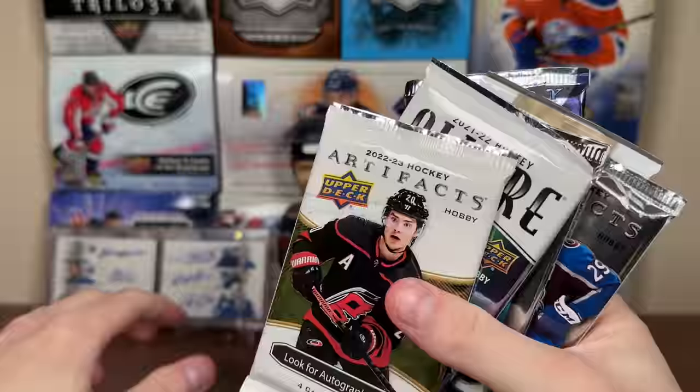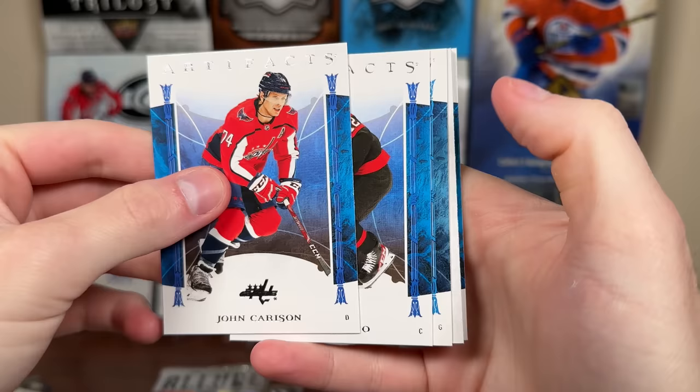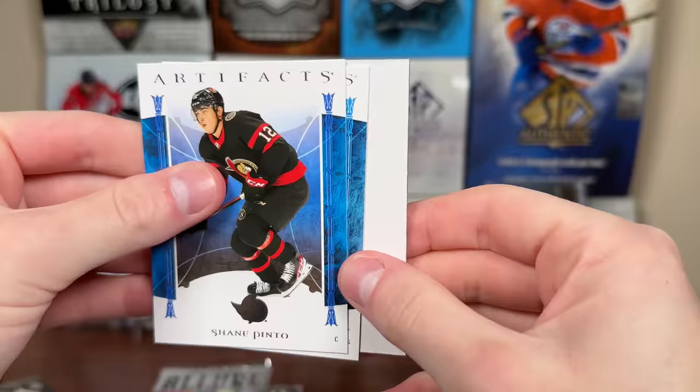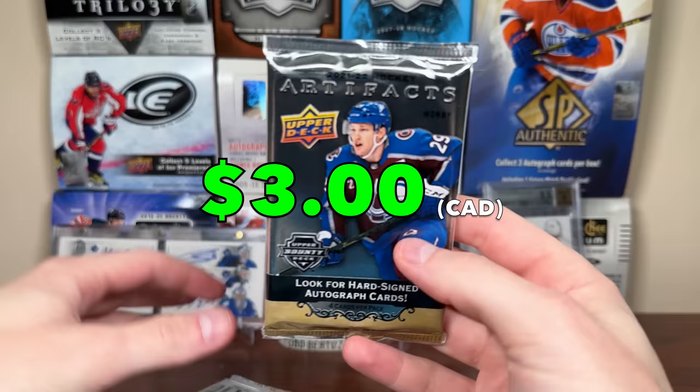Let's start off with 22-23 Artifacts from the Platinum Boombox Hockey and see if we can pull anything. We got another parallel maybe — it's a goalie. John Carlson, Shane Pinto, Kane — this is a base, so it's probably a numbered base. Yeah, 599. Andre Vasilevsky — 198 of 599. So there's our pull of the pack.